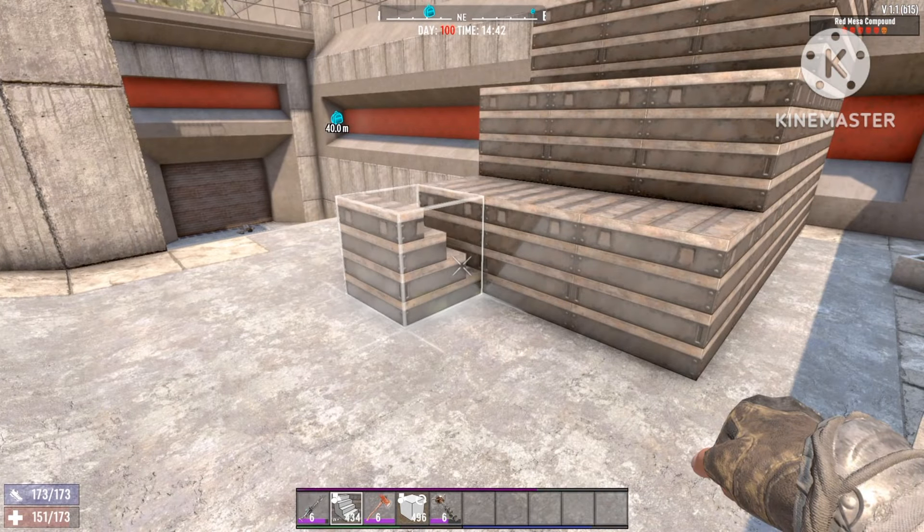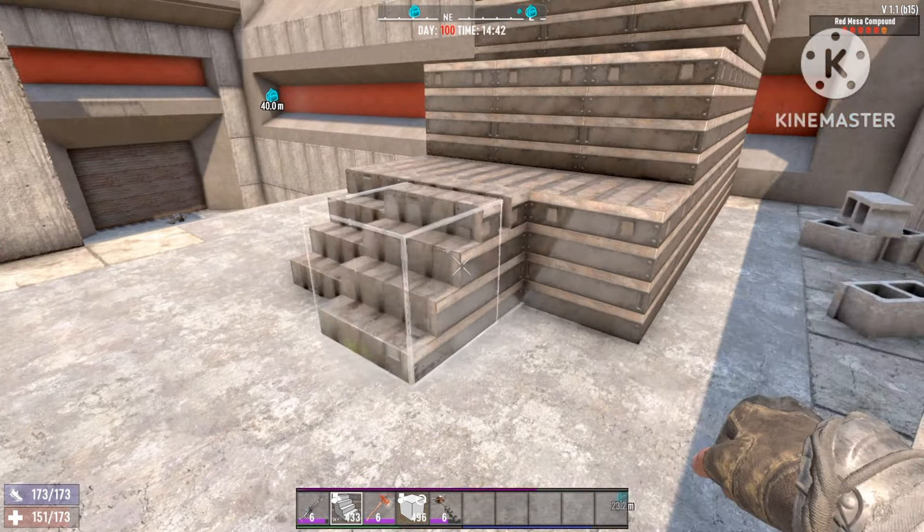Once you've got the blocks stacked like that, we're just gonna use some fold ramps and fill it all the way to the top. Now they can get up easily, they won't struggle, they won't get stuck anywhere - they're just gonna run straight up this ramp.